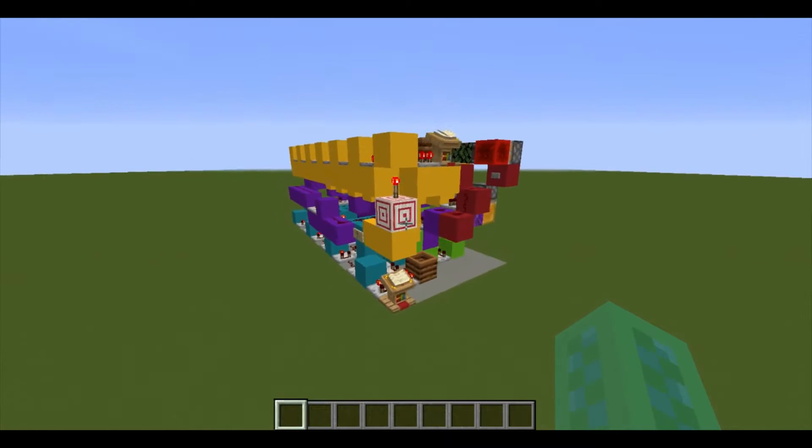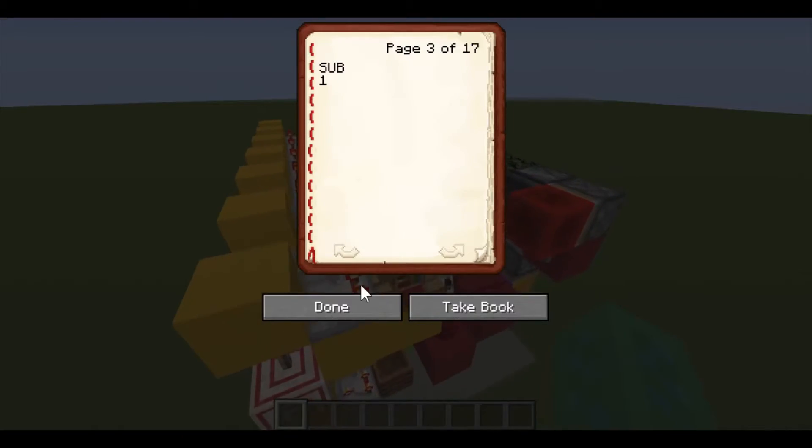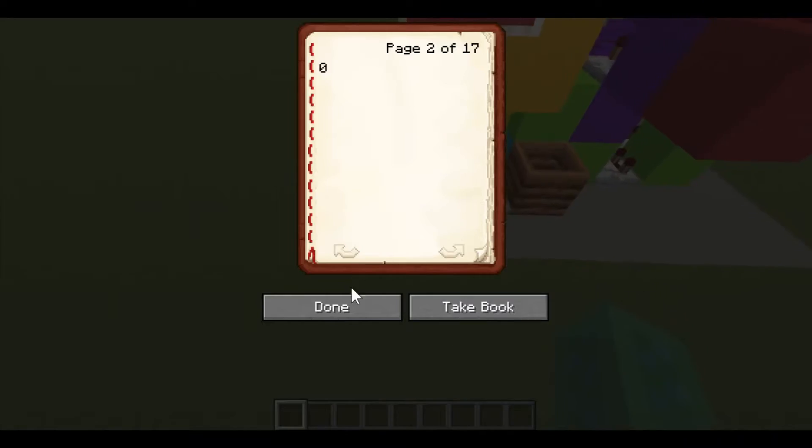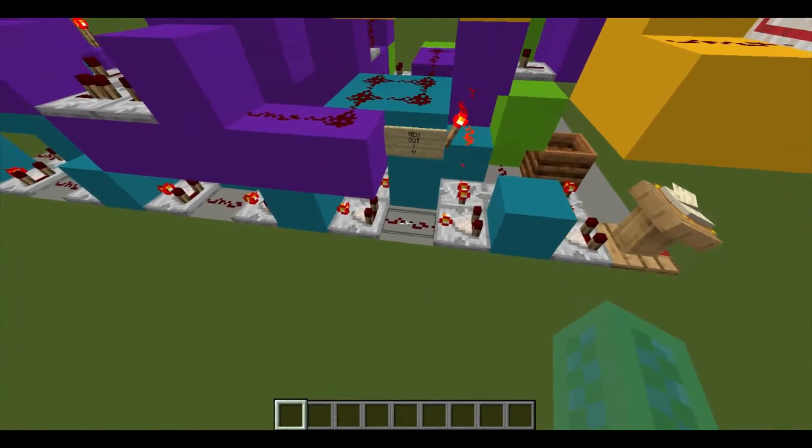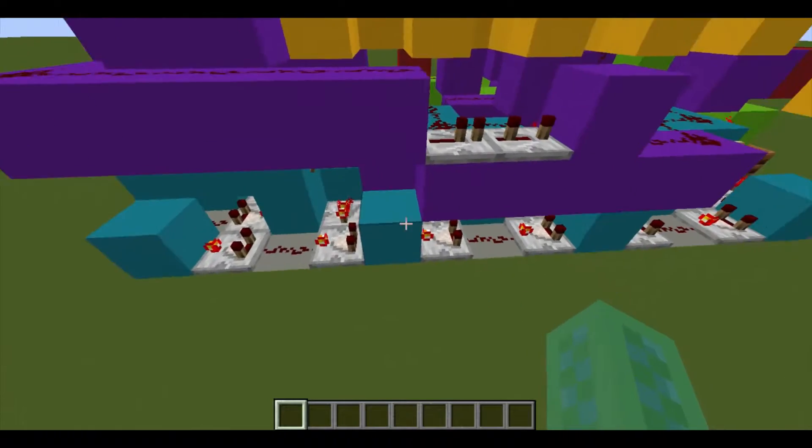To interface with this computer, you use these two lecterns here to input data and commands, and then you get an output from this computer through these pieces of redstone dust.